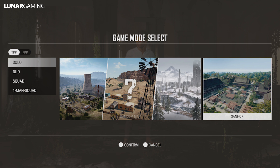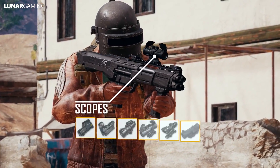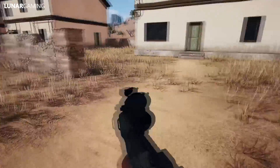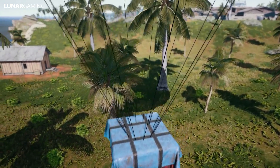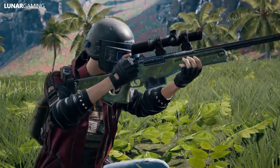The featured map has been changed from Erangel to Sanhok, and the game mode select user interface has changed as well — it's the same system as PC. For custom matches on Xbox, they've added Erangel visual update options. Vehicle auto-acceleration key binding has changed from double tap to holding RT and tapping the R stick (or holding R2 and tapping R3 on PS4), due to a community request.